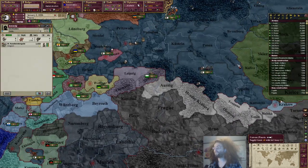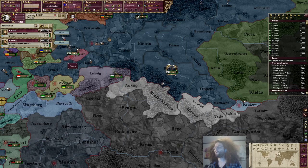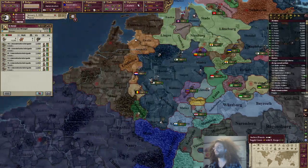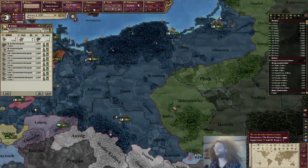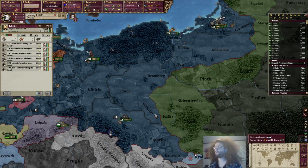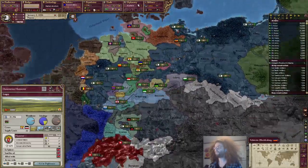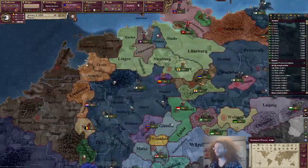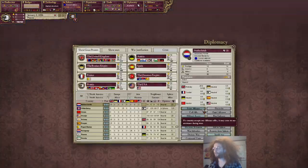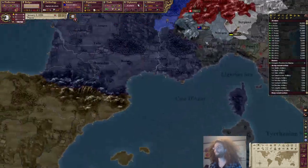Just distribute our horses like so. Send them there actually. And you can go here. Some of these down there. And you guys can go there. I think that was all the armies on the move. I'll set my rally points. Let's get an alliance with Netherlands. We'll reduce relations with Austria so that I can justify on them.